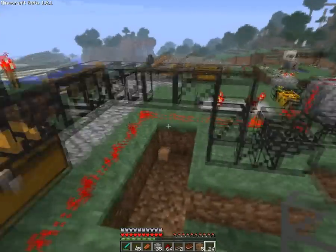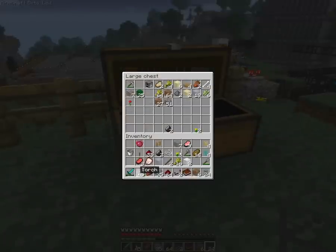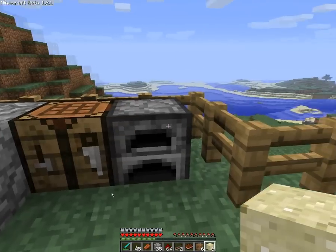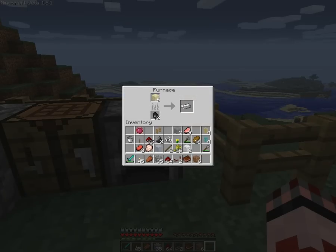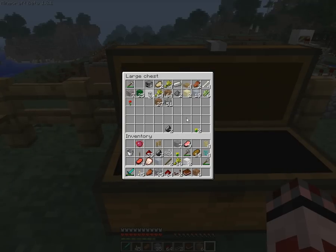I guess I can still use this for something else, I'm not sure what yet though. I have some sand here so maybe I can just cook this and get the same result. So this I cannot use, this kinda sucks. I got an iron pickaxe - why don't I have my iron pickaxe on me? Might be a lot more useful if I have it on me.